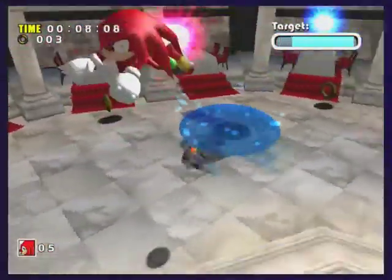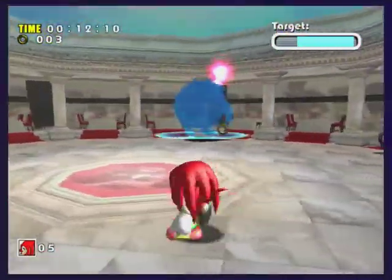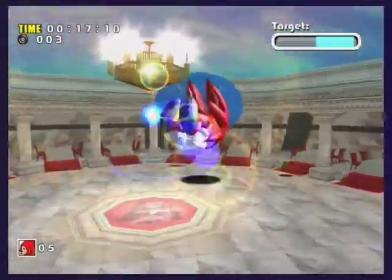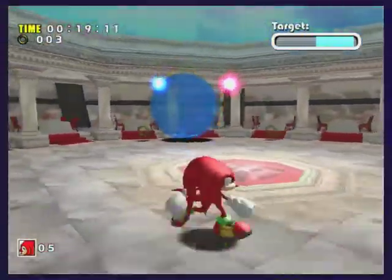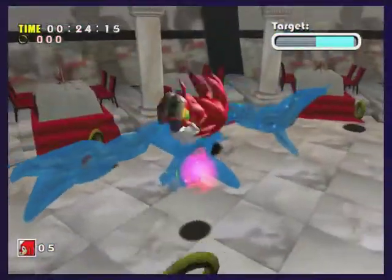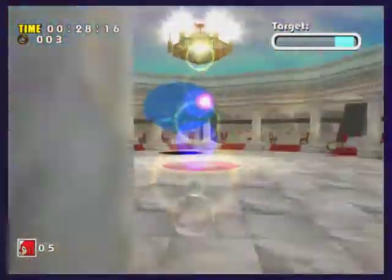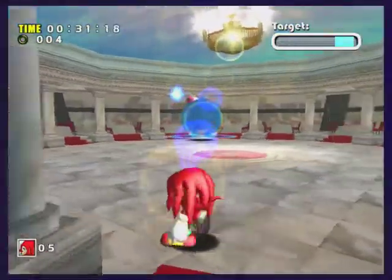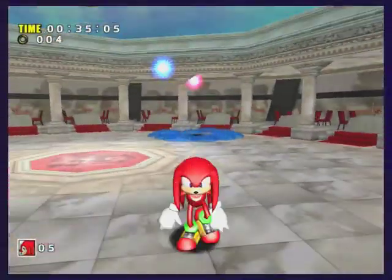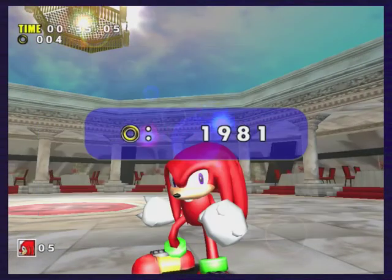Alright, here we have our first Knuckles boss: Chaos 2. We never did get to see Chaos 3 or Chaos 5. Anyway, this boss is really easy — you just have to bounce him against the wall. I get hit here because I'm an idiot, but other than that it's easy. Wait till he goes into a ball, glide into him, knock him against the wall, he goes back into his normal form, then you're free to attack him. This commentary is cut short, but I'll see you guys next video.